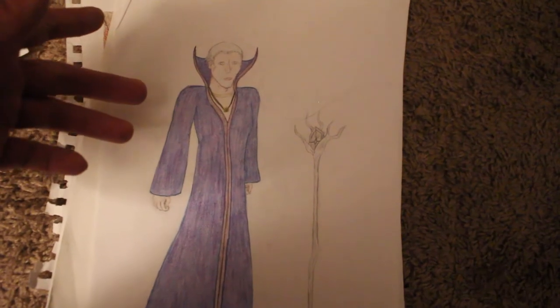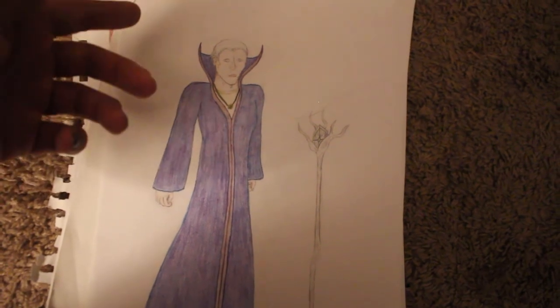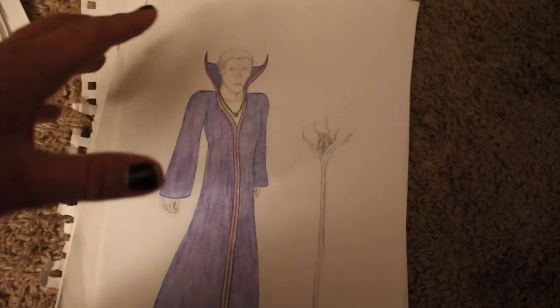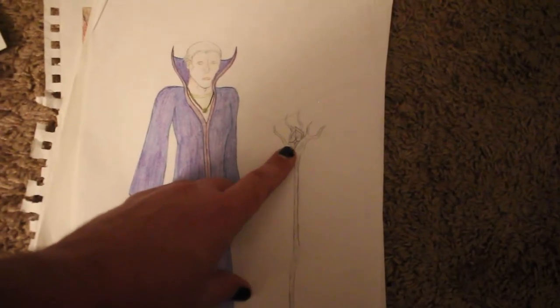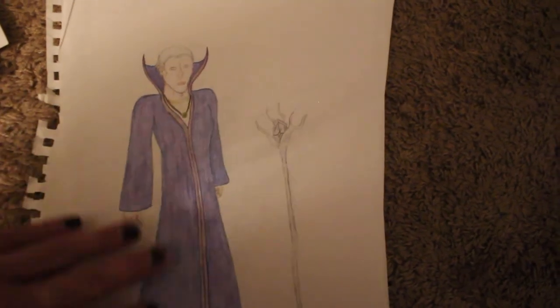Here we have an early sketch of what LaRue was going to look like. As you can see, he's actually white — I decided I wanted to make him Black to be more diverse. He's always had a French accent. Here's his staff in the finale, and this is what he's actually going to wear in the finale — something similar to this but with armor pieces on it.